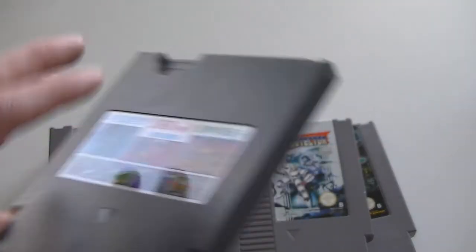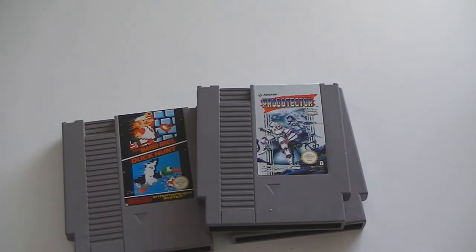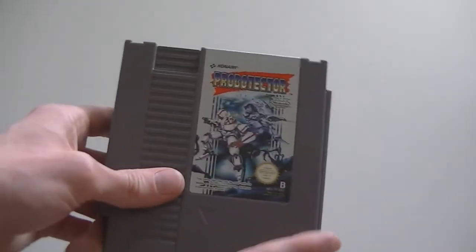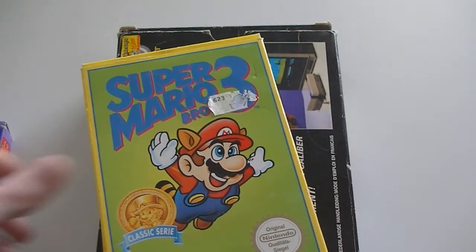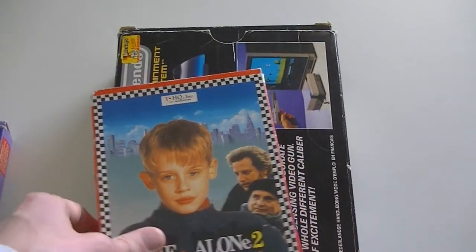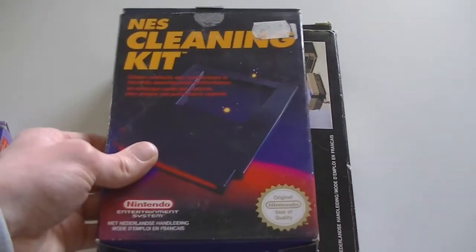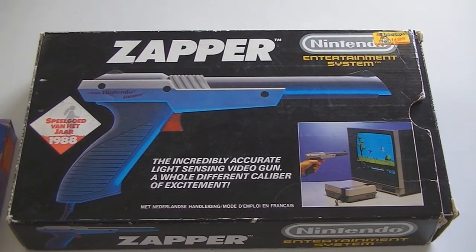If you have one of these cartridges and it doesn't work, click it open and fix the contacts. Sometimes with shaking those connections get loose and it doesn't play anymore. The Guardian Legend, Mario Bros. and Duck Hunt, Probotector (the European version of Contra), and Double Dragon 3. Then the complete games: Tetris, Mario & Yoshi, Mega Man 2, Super Mario Bros. 3 Classic Series edition (different front cover), Super Mario Bros. 3 normal version, Home Alone 2 Lost in New York, NES Cleaning Kit, and finally the original Grey Zapper complete in box — this got phased out for the orange one because it resembled a real gun too much.